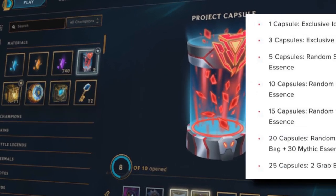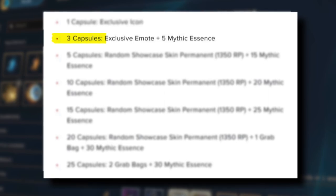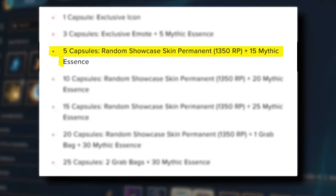Showcase rewards have been updated. When you buy one capsule you'll get an exclusive icon. Three capsules gives an exclusive emote plus five mythic essence. Five capsules gives a random showcase skin permanent epic plus 15 mythic essence.